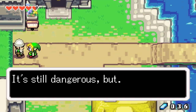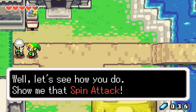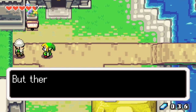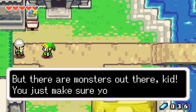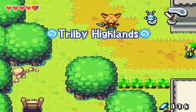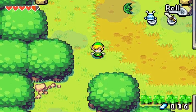So you've learned the spin attack — it's still dangerous, but maybe you can handle it. Let's see how you do. Show me that spin attack. That is not my sword. Hold it down and then spin — yeah, that's the one. But there are monsters out there, kid. You just make sure that you're careful. We got some monsters here — get out of here, nobody wants to deal with you.